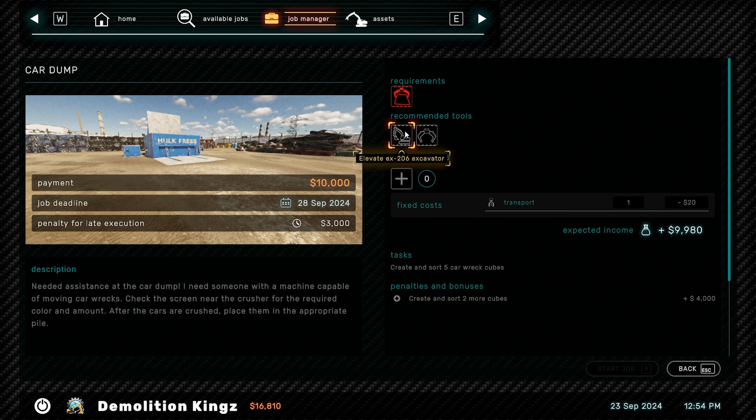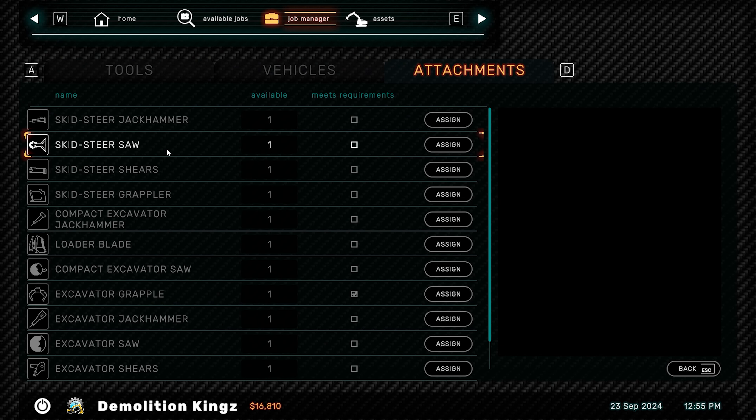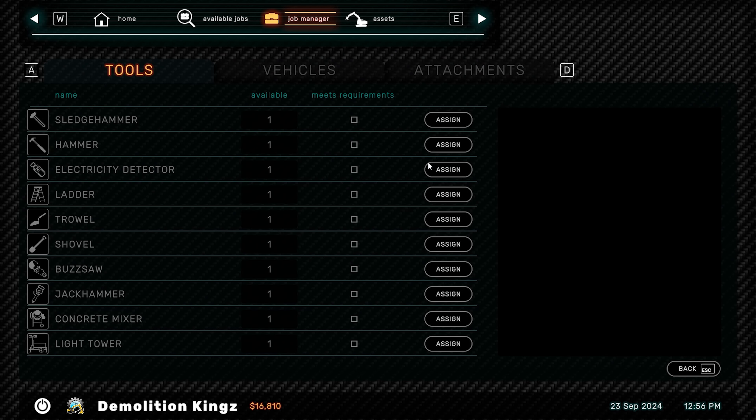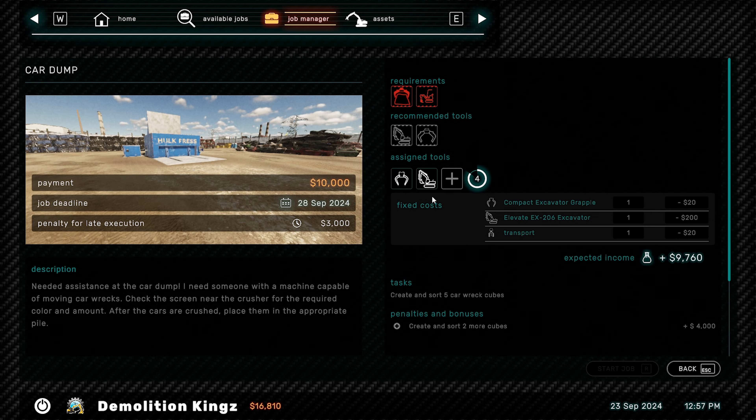Hey guys, Britta here. Welcome back to Demolition Build 3 — here we are for another episode. Let's head back into our little trusty laptop and see what jobs we have at the moment. I have taken one on for the car dump. We can finally actually take care of this now. So we need the 206 and the excavator grapple. Let's go.